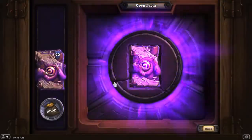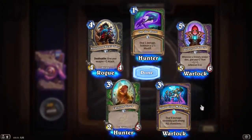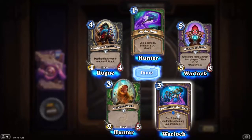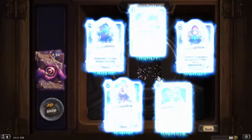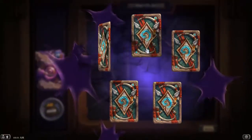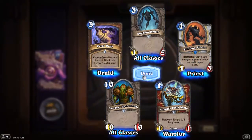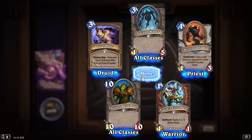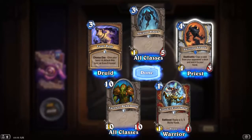One more Legendary, at least, would be good. Deal 9 damage randomly split among all characters — all characters, so that includes you and your minions. Shifting Shade: copy a card from your opponent's deck and add it to your hand on Deathrattle. That seems like it has potential.